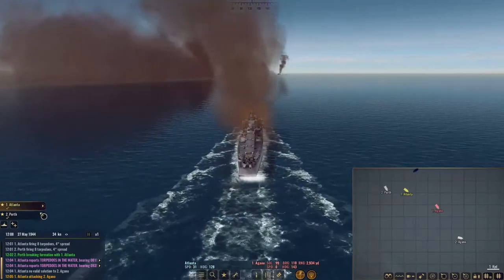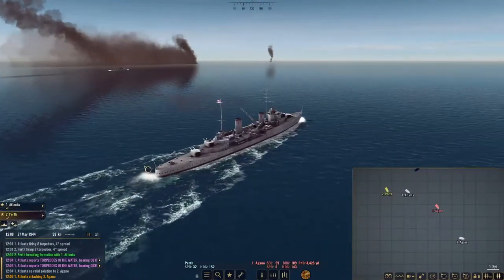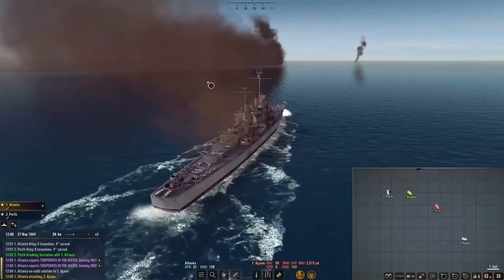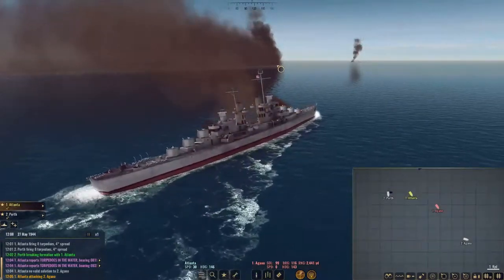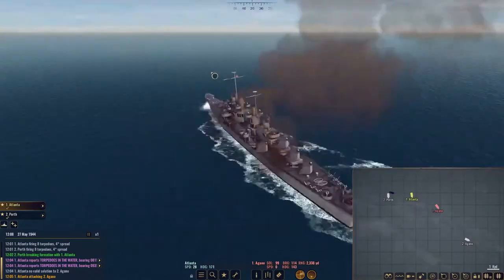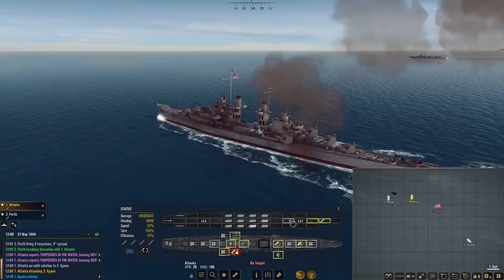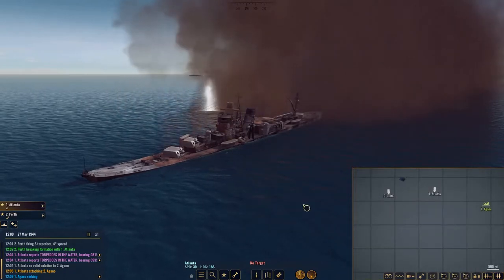We're going to keep pushing at 30 knots and make sure our Perth is doing the same. Perth has a British flag on there — pretty nice. I want Perth to turn a bit more broadside and get her guns to bear, same thing for Atlanta. We need to get this light cruiser off the board right now. It looks like our starboard-side torpedoes are completely knocked out. And down goes the Agano — that alarm sound you guys just heard is an indicator that we just sunk a ship. Indeed we did.